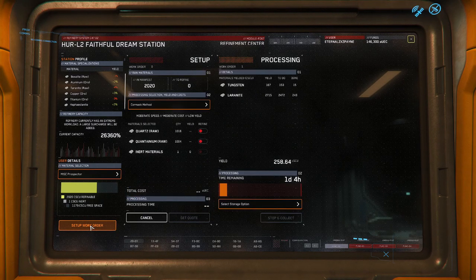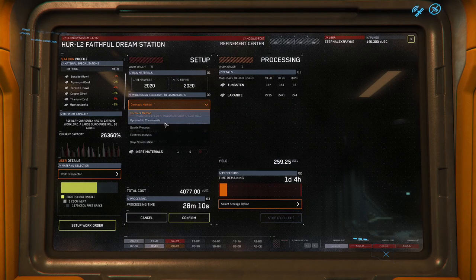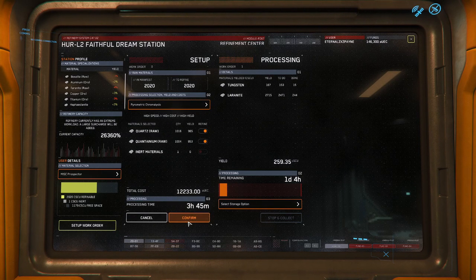Creating a refinement job isn't just as simple as dumping all your materials in and calling it done. There are different refinement processes — some result in lower times with less yield, while others, in my case, took a day plus seven hours to get a 100 percent yield off my Laranite. This is also where specializations come in: if a refinery specializes in a material like Laranite or Quantanium, you'll get a yield of what you deposited plus a little extra.